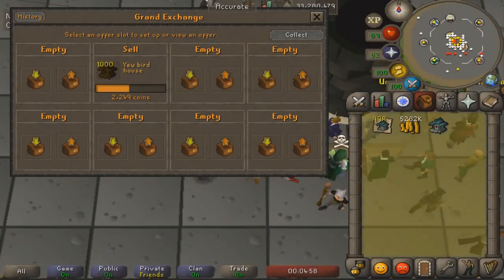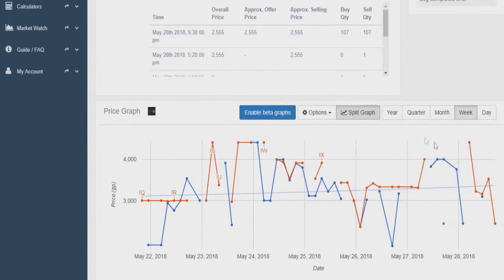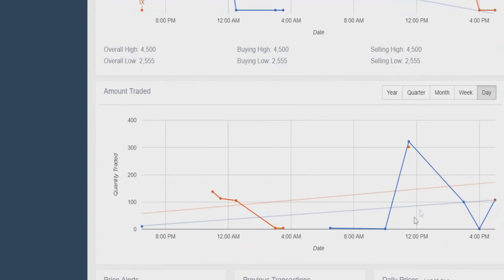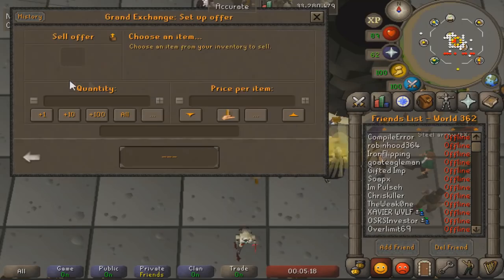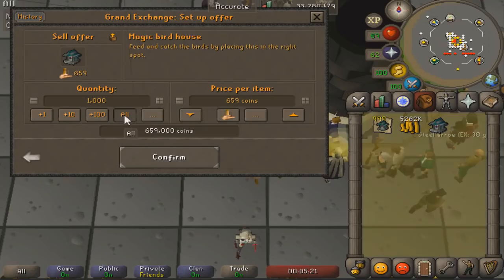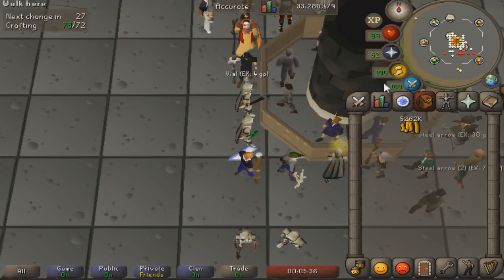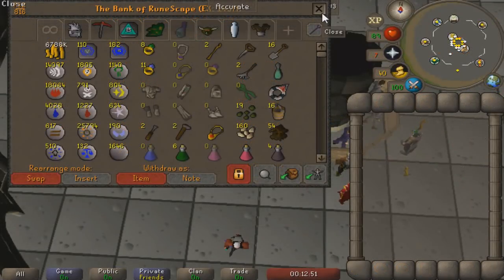Actually, half of the yew birdhouses have already sold for 2,249 — just in the time it took me to finish my bus ride and make all the magic birdhouses. It's looking very promising because in the past 24 hours someone has bought magic birdhouses for 4,500 each. The magic log is about 1,000 GP and the clockwork is about 1,000 GP, so I spent about 2k per birdhouse. If I could sell them for 4,000 each that would be more than 2 million an hour on the magic birdhouses, but we'll have to see if they actually sell.